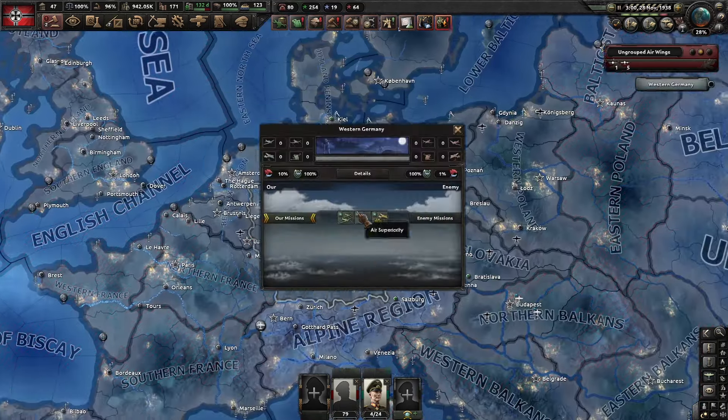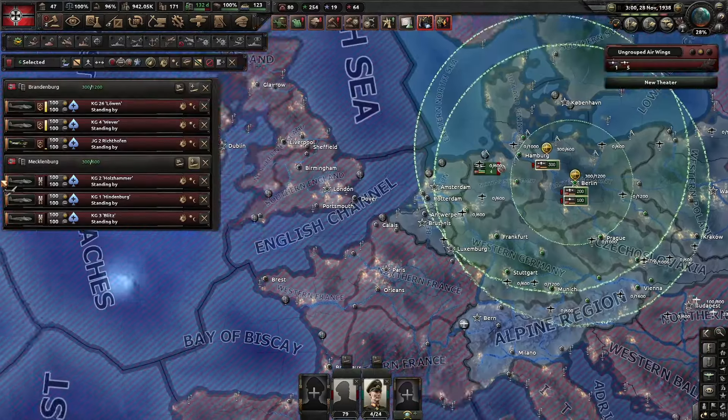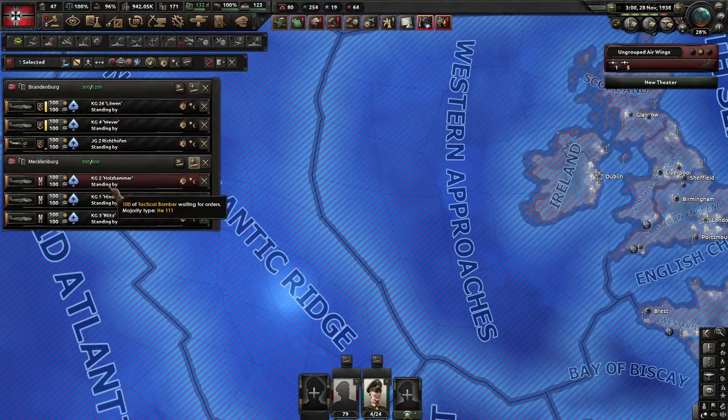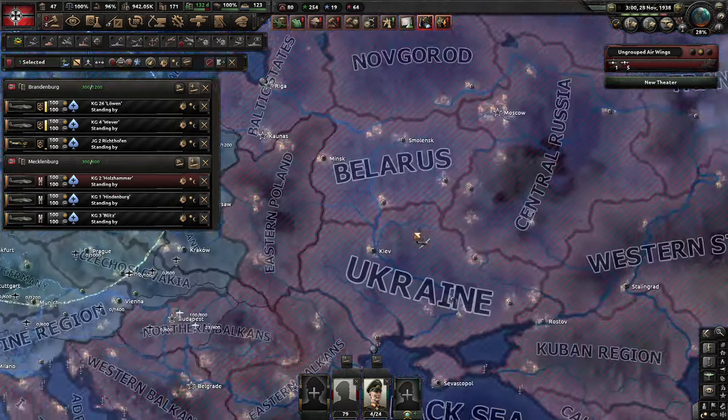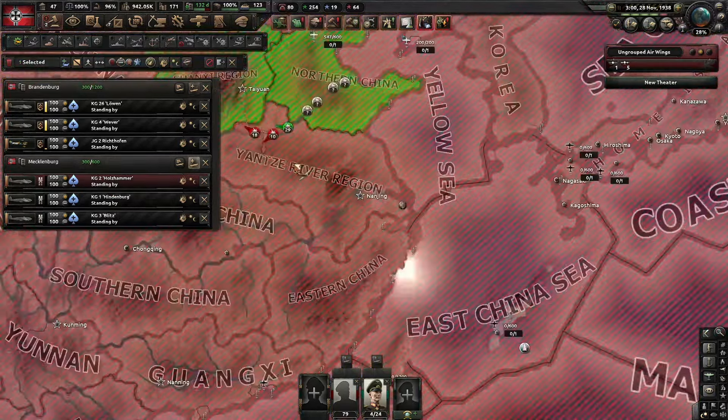Then you go to your home country, press F3, and select just one unit. According to the message, you are now able to send 100 planes to each country, so we are going to send 100 to each of them.